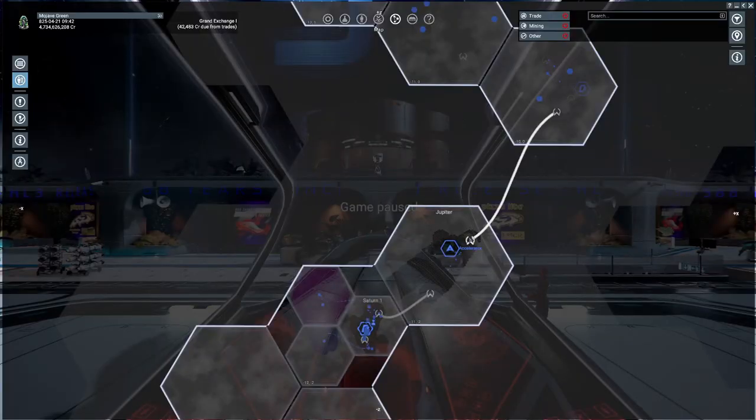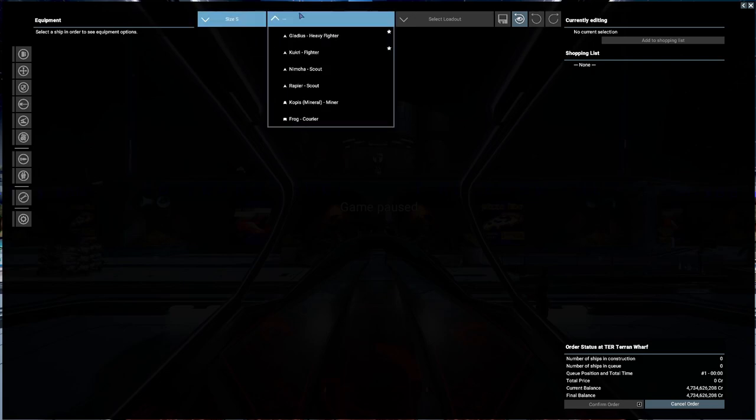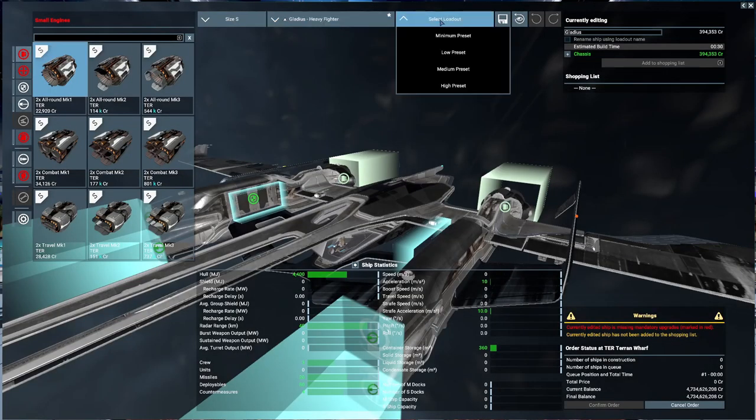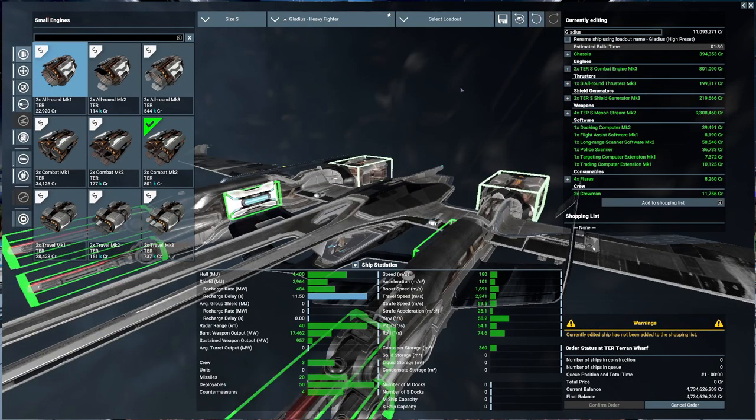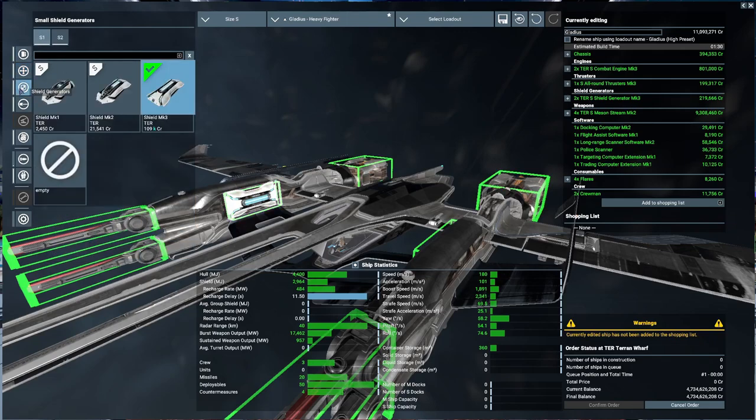We're gonna go to the wharf at Jupiter and go for small ships — the Gladius heavy fighter. We'll do high presets and see what they give us. Okay, Terran combat mark threes, all-round thruster mark three, mark three Terran shields which gives us 2964. Just a little less than the Talati, but it's a good shield. We're looking at 4400 hull and a speed of 180. Now if you put the split mark four engine in you get over 300.